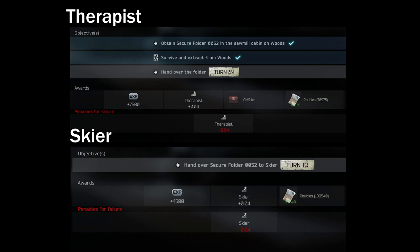On the other hand, if you decide to turn in the quest item to Skier, you will get double the amount of cash which is around 180,000 rubles, 4,500 XP, and you'll gain 0.04 rep with Skier. However, you will lose 0.04 rep with Therapist.